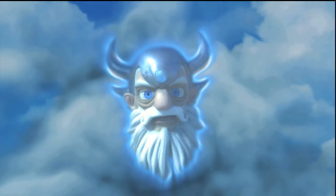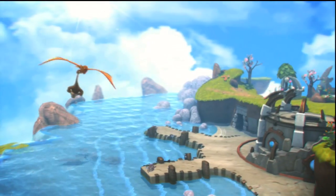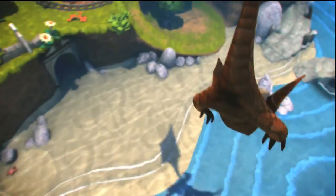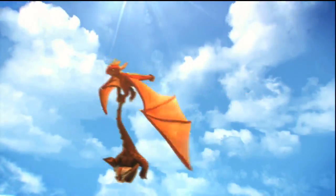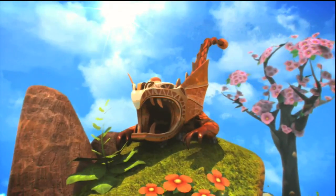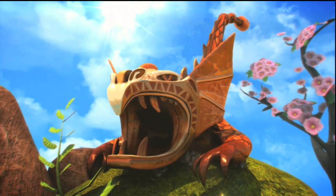Greetings, young Portal Master. The dragons — most ancient and wondrous — need your help. Go with the dragon knight Flavius to the island of Scalos. Help him free his king from the clutches of the undead dragon Vathic and restore him to the throne. Quickly, sound the horn and Flavius will carry you into the skies and off to Dragon's Peak.